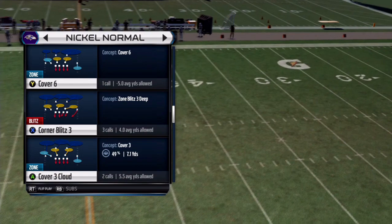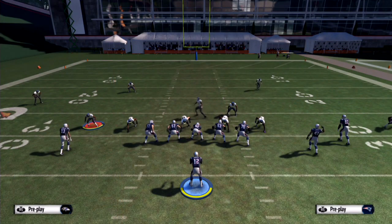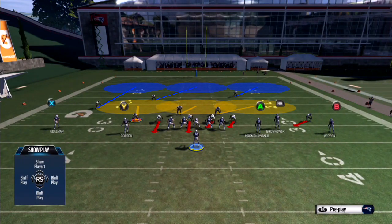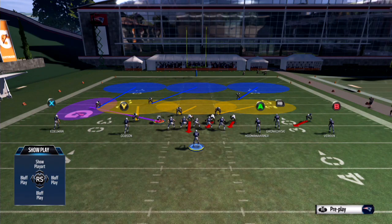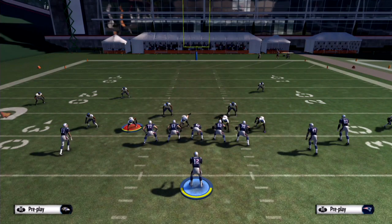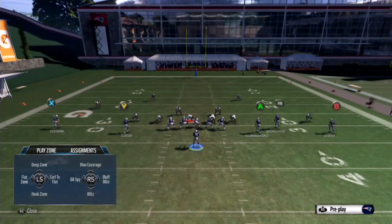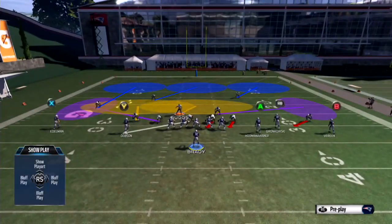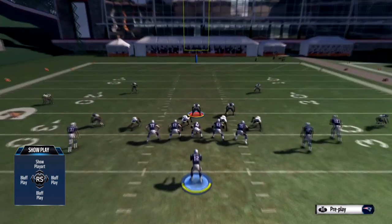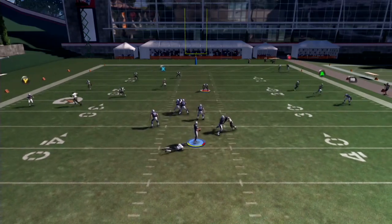All you want to do is base align — that's basically it. What I would do is, you're allowed to do whatever you want with the opposite DE and opposite defensive tackle. I would put him in a purple zone, have this guy in man against slot, and this guy in a purple zone. That way you've got two hook zones, two purples — Cover 3.